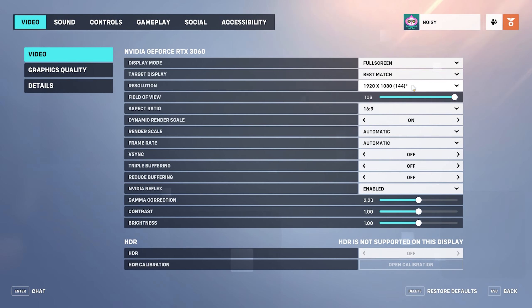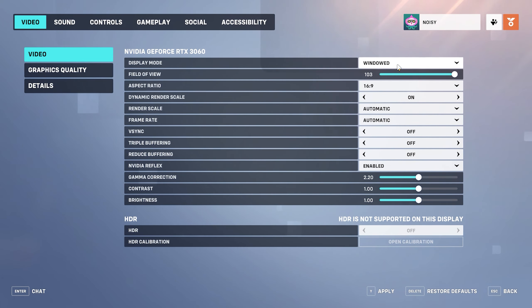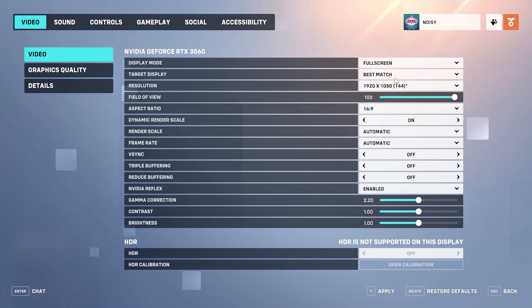Display mode: full screen. Most players usually prefer windowed mode over full screen so they can alt-tab in and out of Overwatch 2 quickly. While tabbing between windows is convenient, it isn't good for your frames. If you play using windowed mode, your system is forced to render other tabs alongside Overwatch 2, potentially decreasing overall performance by introducing more latency. Setting your display mode to full screen allows your resources to only focus on Overwatch 2.